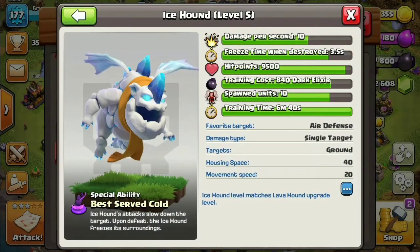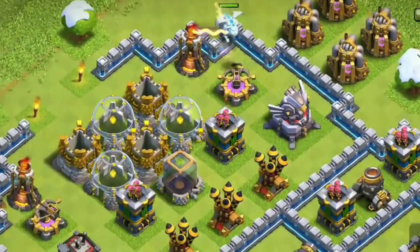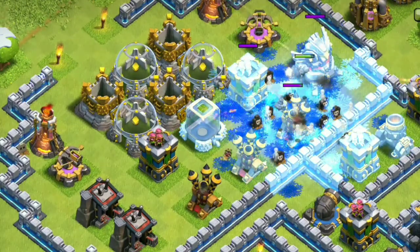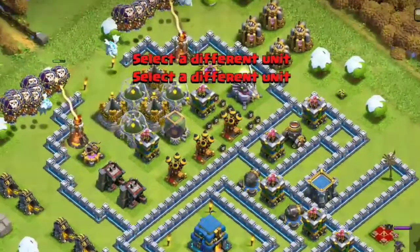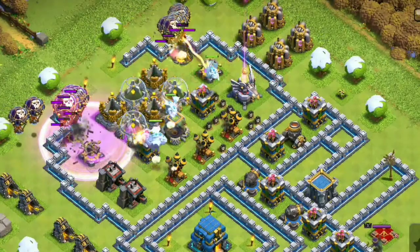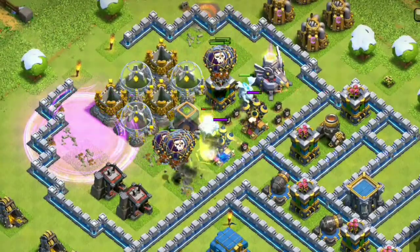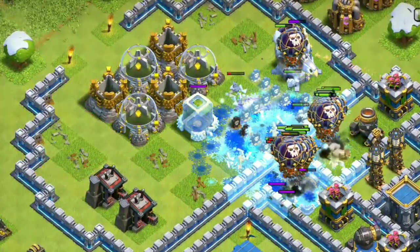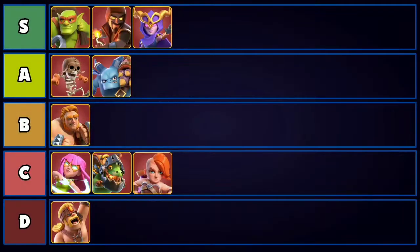Next we have the Ice Hound, which is basically an upgraded Lava Hound. It costs 10 extra housing space compared to the Lava Hound, but for that you get a freezing and slow-down effect when the Ice Hound pops — just like an Ice Golem. This freeze effect can be really helpful to freeze Scattershots or Multi Infernos near air defenses, and the slow-down makes air defenses fire slower, helping the Ice Hound survive much longer than a Lava Hound. The downside is fewer ice pups compared to lava pups, but the ice pups have the slow-down effect. Overall the Ice Hound is amazing — you can combine it with a Lava Hound in a Lalo attack, making it very versatile. We're placing it at A tier.